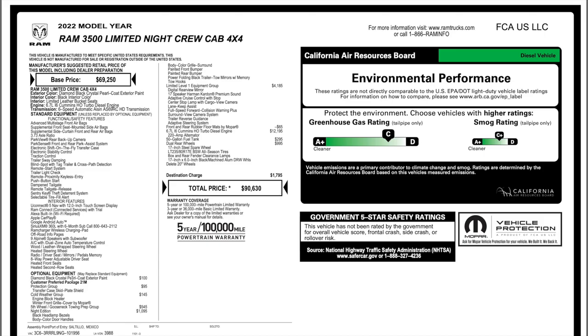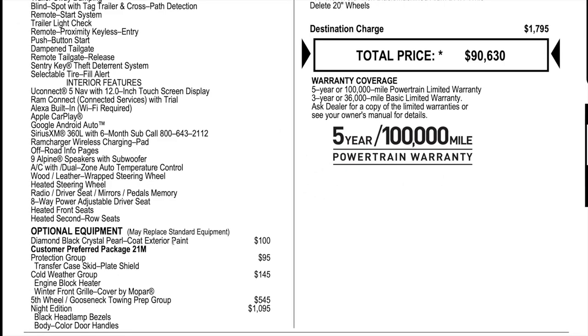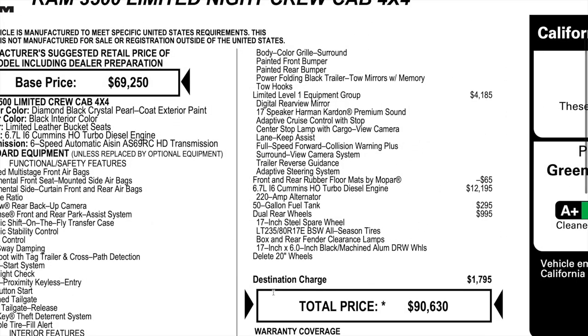Starting down below, here's the optional equipment. That diamond black paint is going to cost you $100. This one has a protection group, cold weather, and a fifth wheel prep package. The 9th edition is only $1,095 for the limited — it would be about $2,600 for the Laramie, so keep that in mind if you're going back and forth between these two trucks. Limited level one equipment group is $4,185.